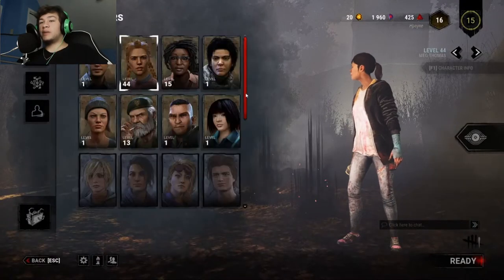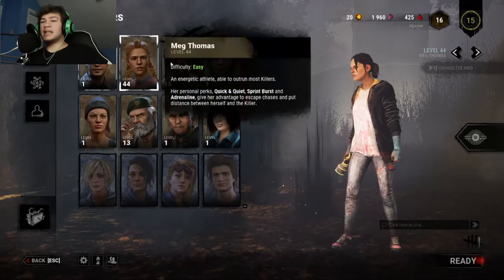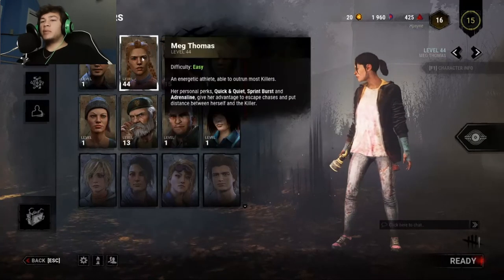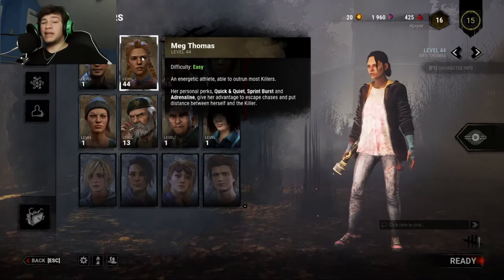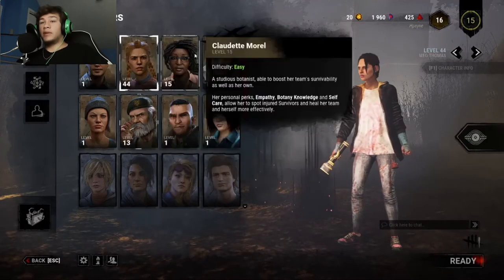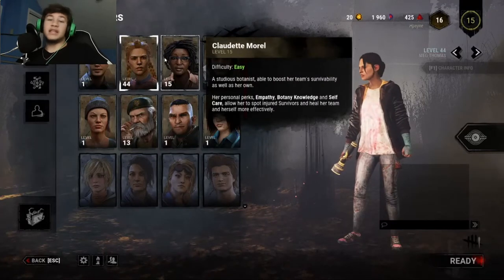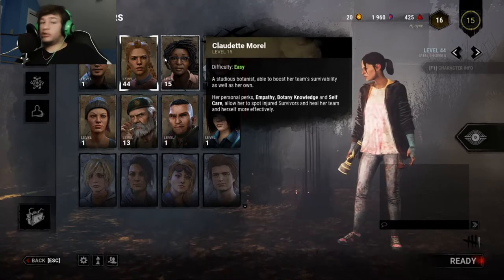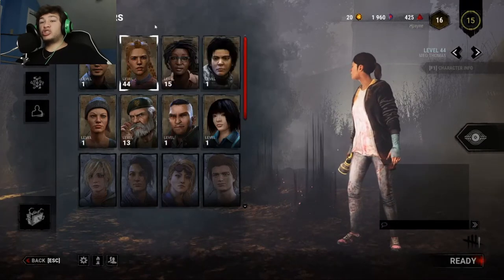One thing I'd say is you just want to pick one survivor and stick with them. I have Claudette at level 15 and William at level 13, but you want to stick with one survivor and rock it out until you get them all the way to level 50. Then you want to start on other survivors and level them one by one, because they unlock teachable perks you can teach to each survivor. At the end, once you have them all, just pick the one you like the look of and put all the perks on them.